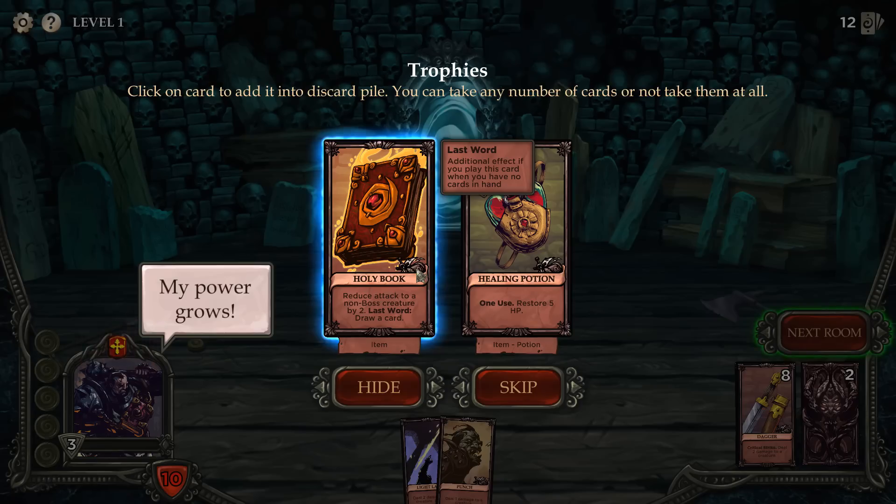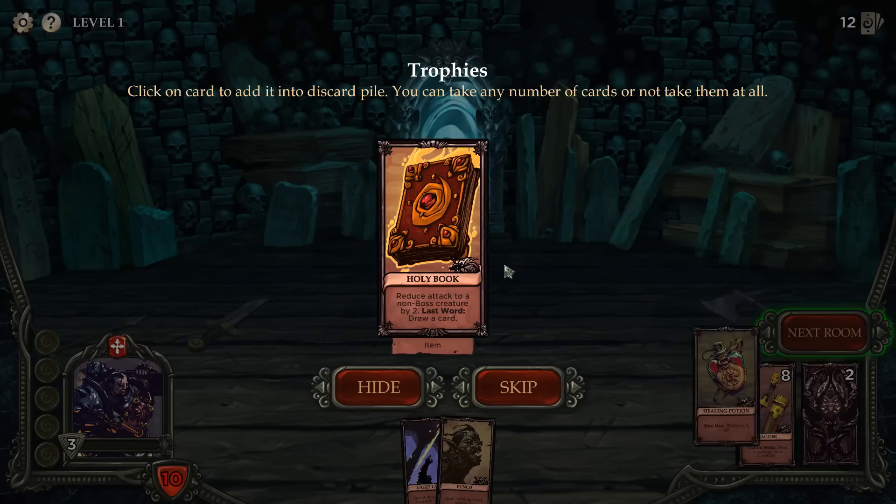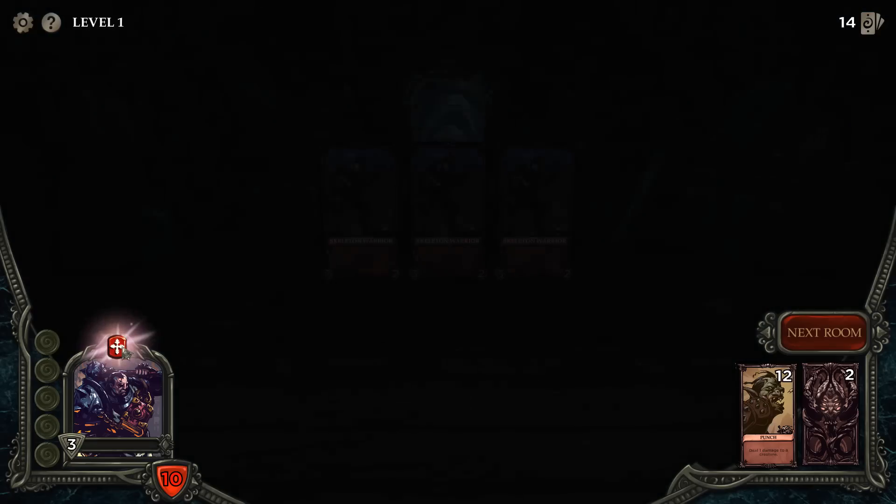We've got a level up. We can go with a holy book which reduces attack to a non-boss creature by two and if it's the last word we draw a card, or we can take a health push. I'm going to take the health — actually I'll take all of it. I keep forgetting I don't have to choose, I can take all of it if I want to.